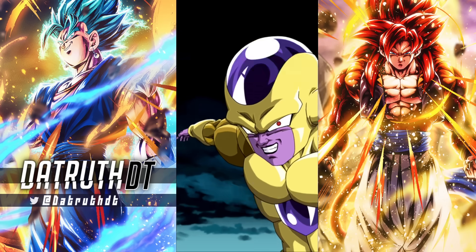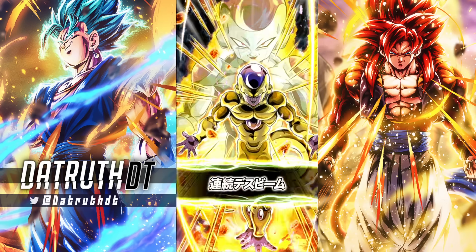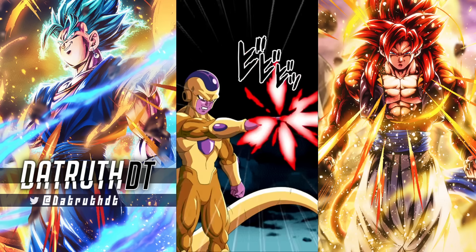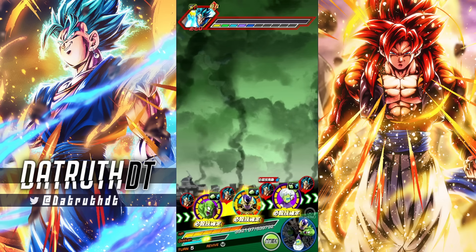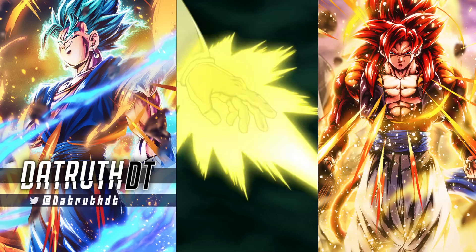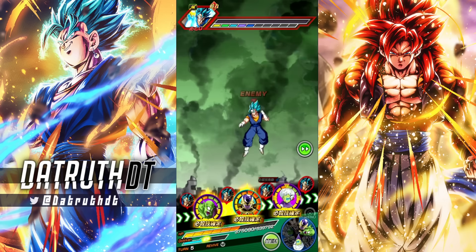I'm pretty impressed — we're 13 minutes in and Vegito is still not even half health. He has 97 million HP with 70% damage reduction. They made him very strong. This fight is a great example of why attack debuffing is just not really viable in hard content — when they let you attack debuff, you turn the strongest bosses into kittens. He did 200, then 17,000 right there. LR Golden Frieza is still holding up well as a strong defensive character.